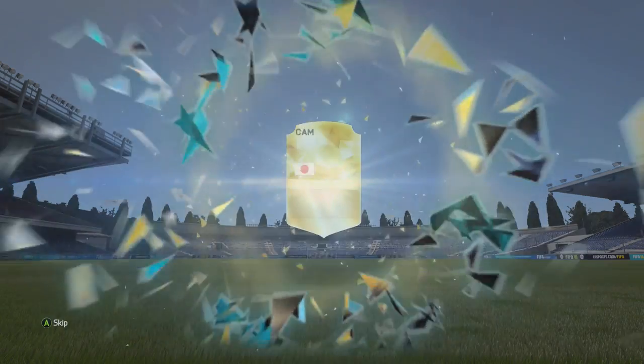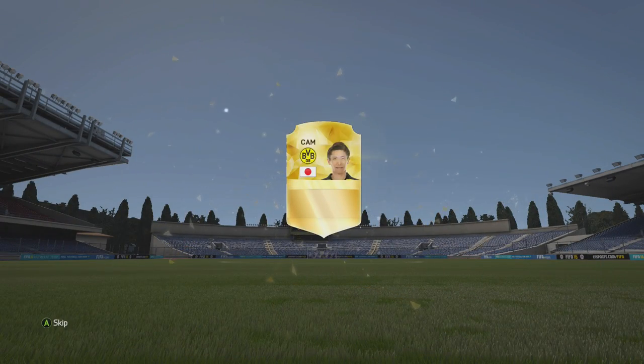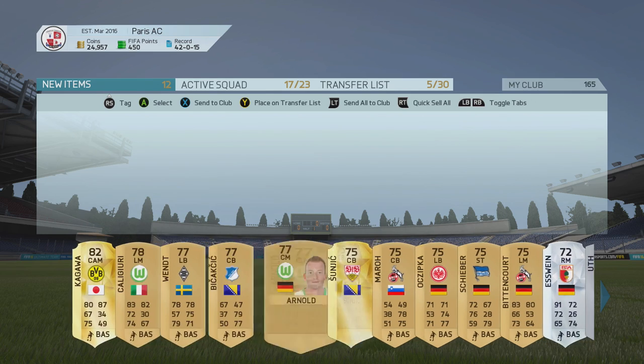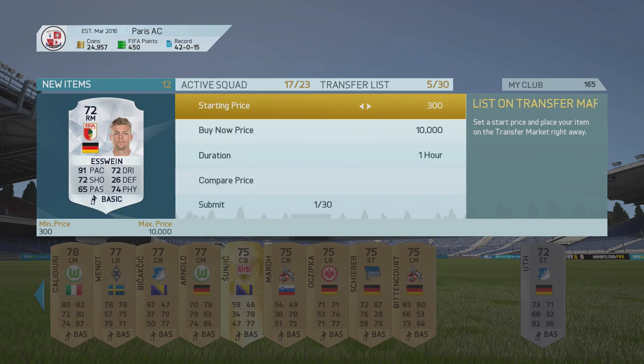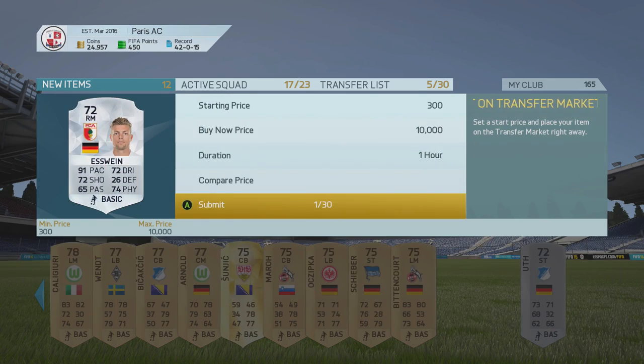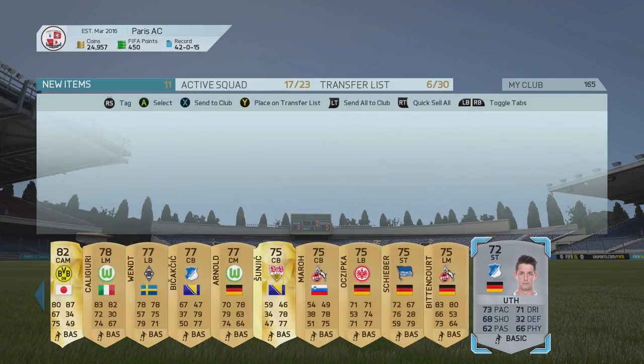Can we get something good? We're gonna get Kagawa — really? He could have been Team of the Season as well. This is really annoying. We get S-Wing as well, he might go for a bit because he has been famous in previous FIFAs — or not. But Kagawa as well, that is a decent pack.